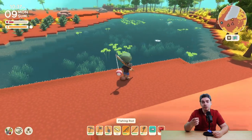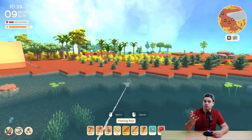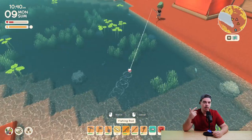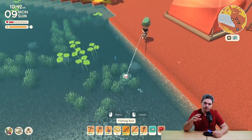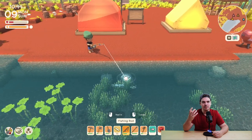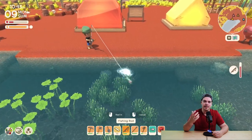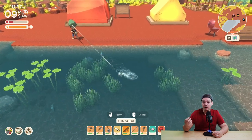Once you're actually close enough to the fish, you're going to see it come up closer to the cast and you're going to hear and see it slightly nibble. When it's nibbling, you don't really want to do anything. But when it really makes that splash — that clear sound that it's actually taking a bite — you want to start reeling in by pressing the left mouse button.